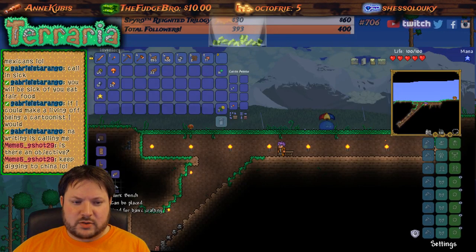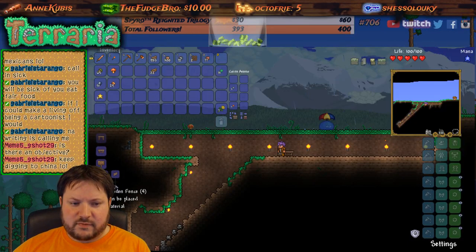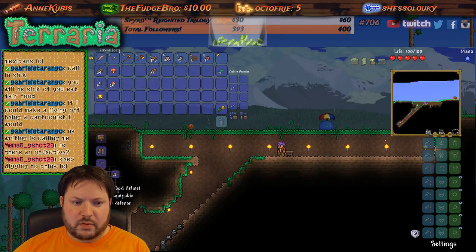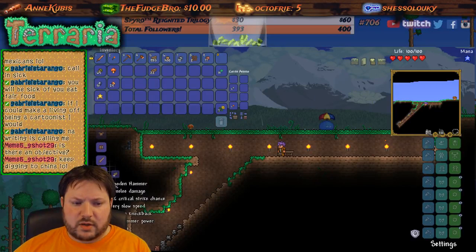Workbench, wooden table, fencing, fishing pole — all the helmet stuff, which right now we could probably put all that on because we've got plenty of wood now. A copper sword is better than what we have.